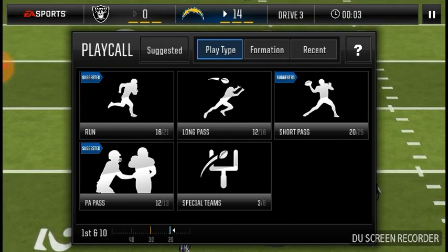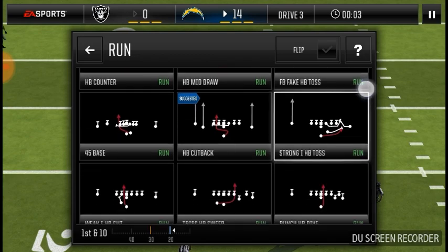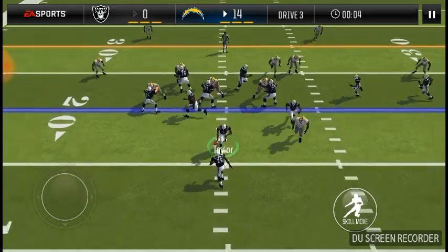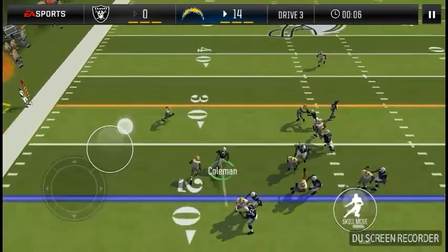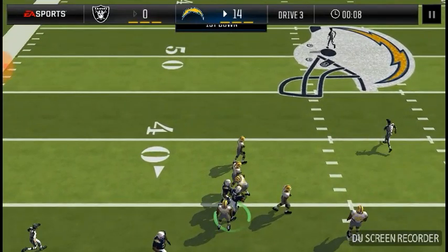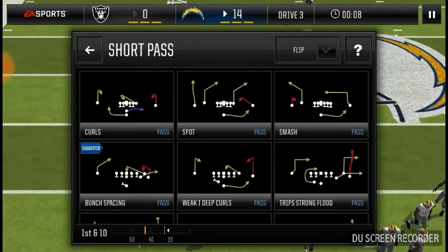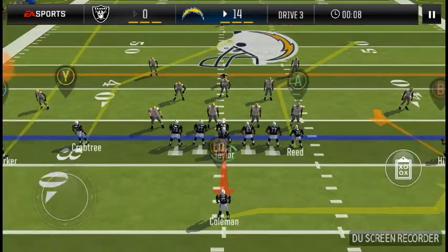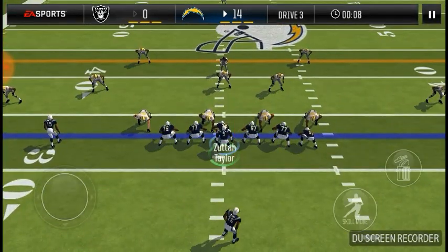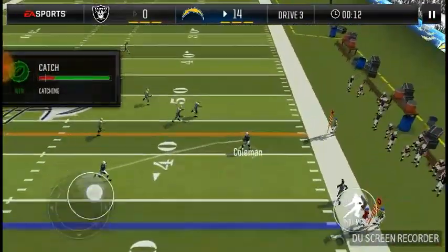I'm going to show a run in this example — and you get a first down, which is what you want most of the time. But say you want to pass: the spot has a check down with your wide receiver. Hill and Coleman have nice check downs, and your tight end is your home run ball. Tight end was covered, so I checked down to Coleman.